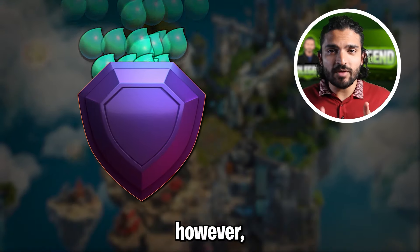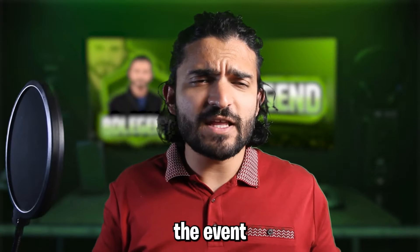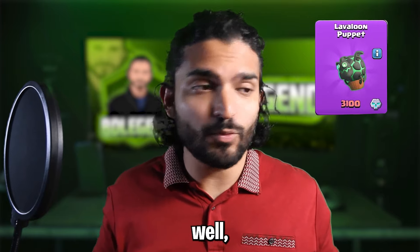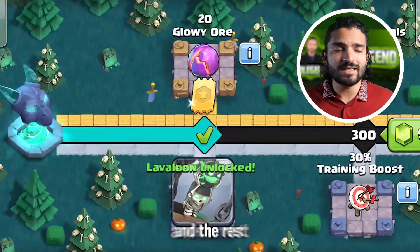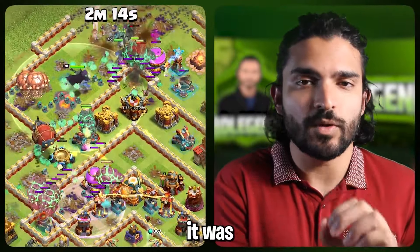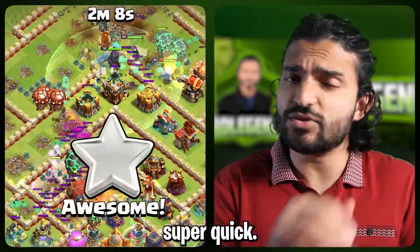It's important to note that players who are in Legend League will get a 15% bonus. If you're trying to get the event done really fast to get the brand new piece of equipment, you'll be happy because from the very start of the event you will have the Lava Loon unlocked. 12 Zap Lava Loon is still what it was last year — extremely powerful and fun to use — so you should be able to finish the event super quick.